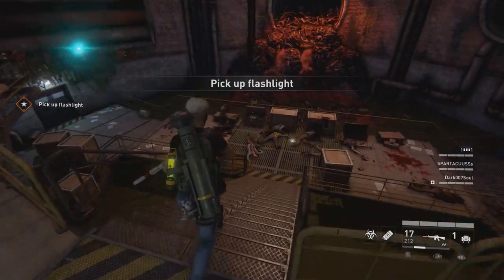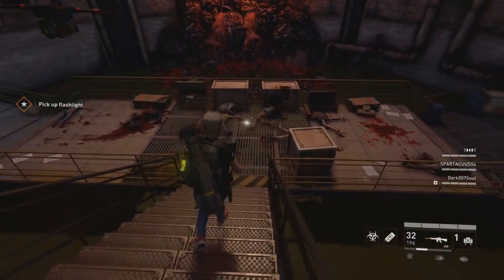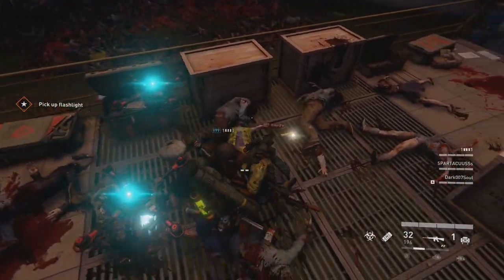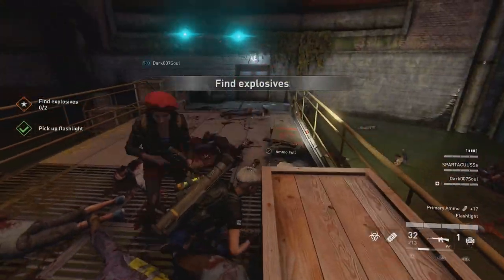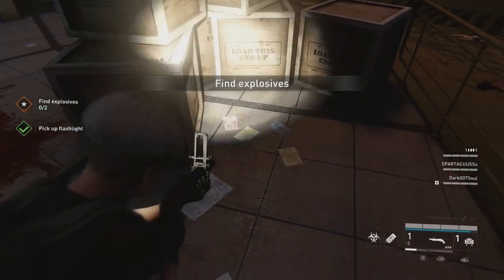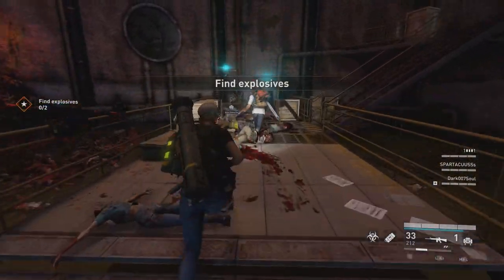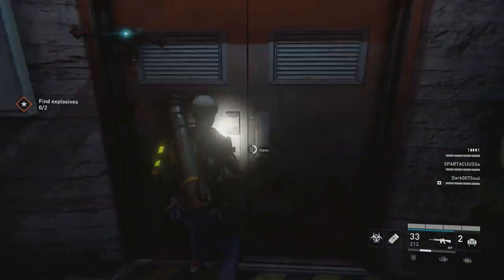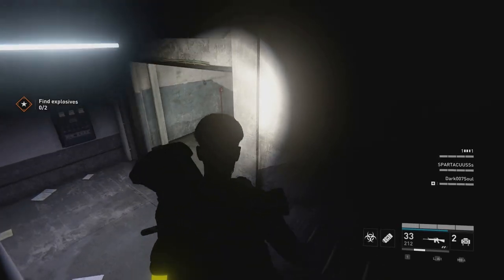I think the crypt is easier than the other side — I'm not totally sure what they call it. The crypt is easier because you can just go in the first way on your left and you'll get all the zombies attacking you from one side.